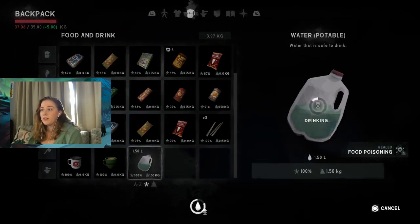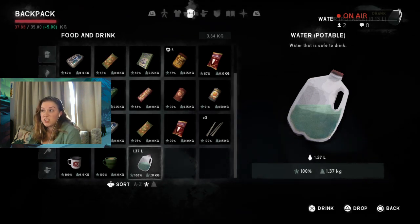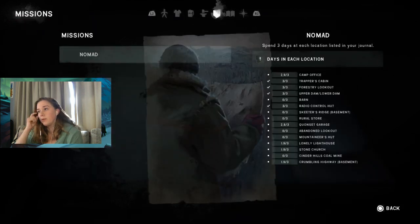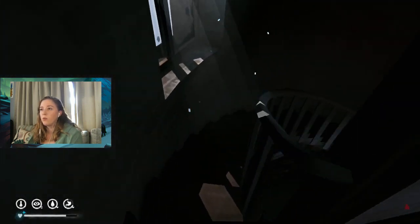Let's go downstairs and make some water. Where are we at? 1.9. We're getting close. Let's go down and cook some water up.